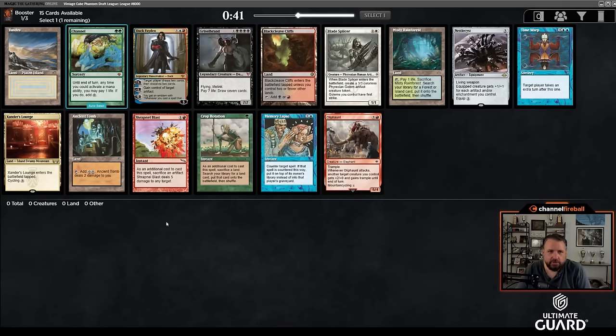Welcome to another Vintage Cube Draft here on ChannelFireball.com. By the way, everything on Channel Fireball is free now — tons of awesome strategy articles that you should definitely check out by the likes of Reed Duke, Andrea Mangucci, and on occasion, myself.